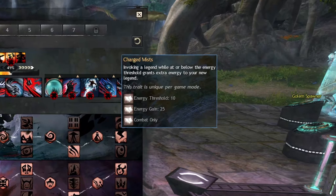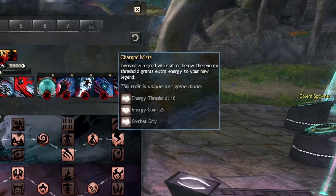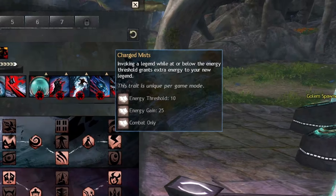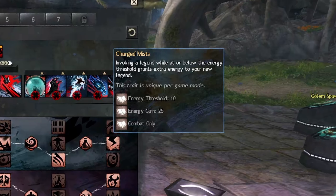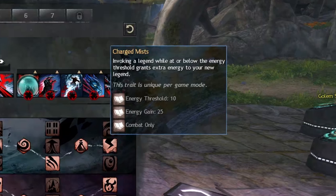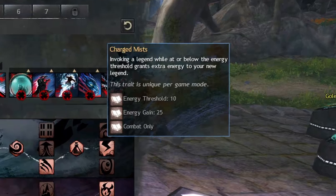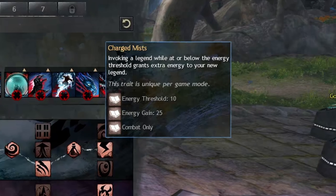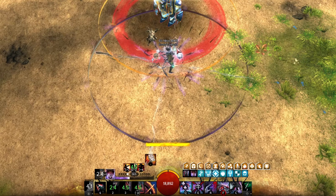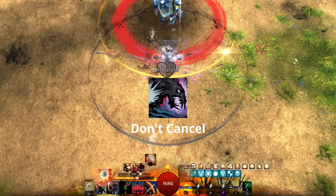With Charge Miss, we now gain extra energy whenever we swap below 10 energy. This allows us to squeeze in extra skills at the cost of a little bit more complexity. Oddly enough, this ends up making the Maliks half of the rotation easier because you no longer need to cancel your Elite skill to conserve energy. However, it makes the Kala section harder because it leaves you with a very small window to use all the skills you need before your energy regenerates above 10 and stops Charge Miss from triggering. The only difference with the Maliks half is that you no longer have to cancel your Elite skill after the second Shortbow 2, now that you have some extra energy to spare.